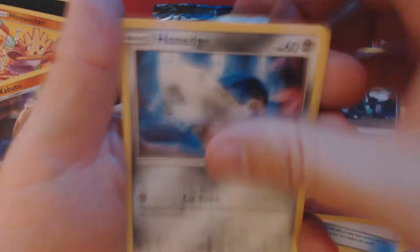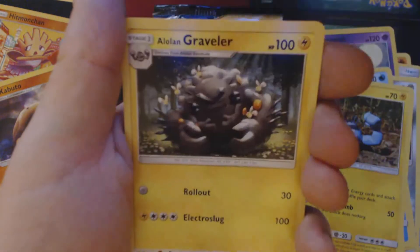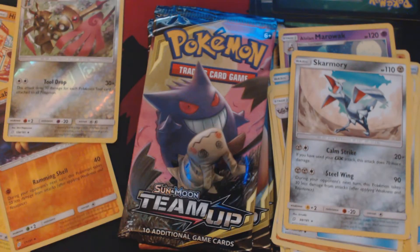And we've got here Omanyte, Nidoran Female, Magikarp, Poochyena, Alolan Geodude, Metal Energy, Alolan Graveler, Omanyte, Water Memory, Reverse Holo Duo Blade, and Skarmory. Pack number 5.